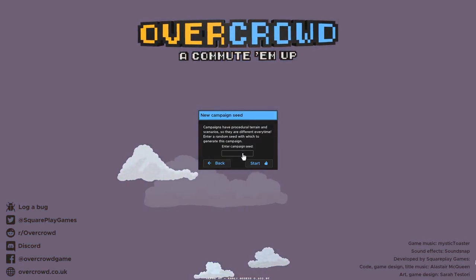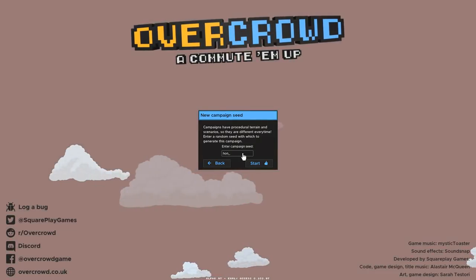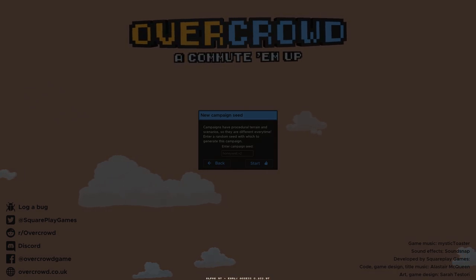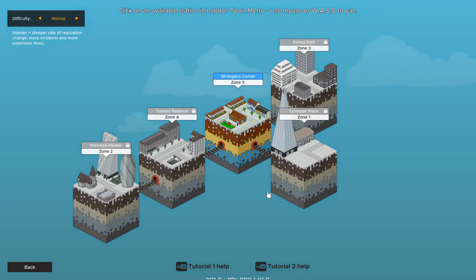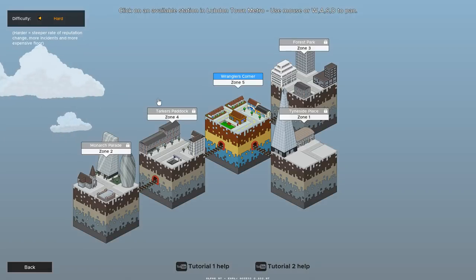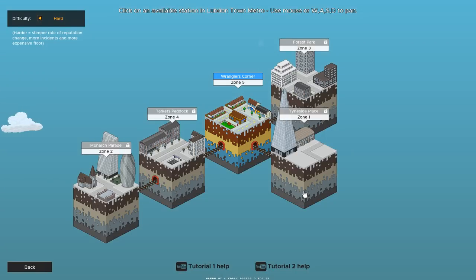We're gonna go ahead and generate a new campaign. The seed will be honeywell.v2 — I believe that's a good one. We're starting out over here so there's a little bit of a leapfrog going on. We'll go zone 5, 4, 3, 2, and 1. We'll go ahead and play on hard mode, just like we did for consistency's sake. We're not going to be racing to the end — I don't even know if we'll get to the end. I just felt like playing, so this will be a very relaxed and laid-back playthrough.